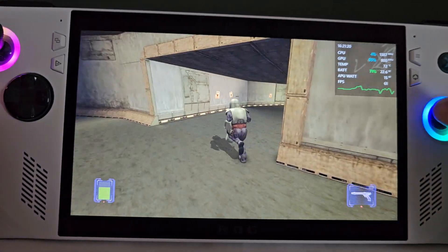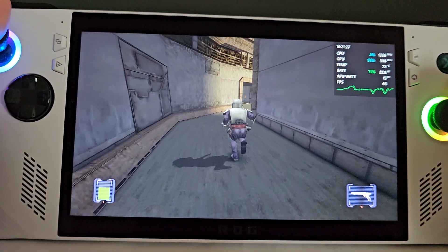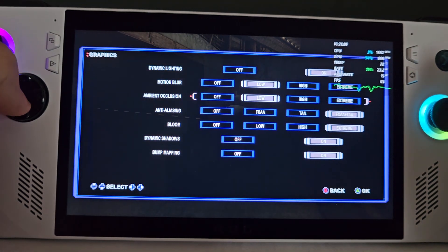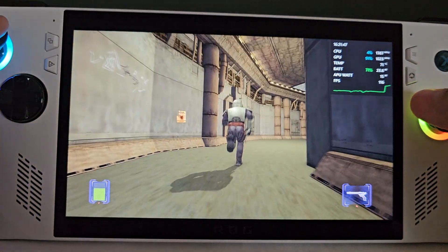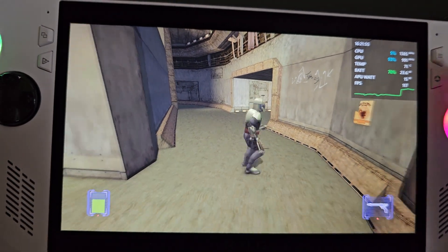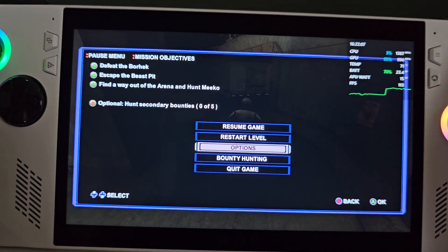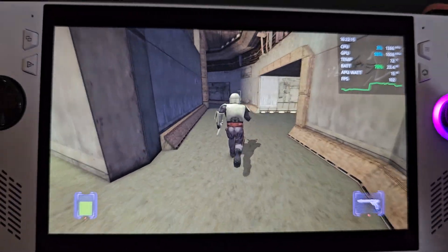I was expecting performance to be a bit better than this to be fair, it's not exactly the best. Let's check the settings — I bet it's ambient occlusion, let's try that. Yeah, ambient occlusion seems to be a bit of a resource hog even in this game, which is surprising. We're getting a lot better performance now but it doesn't look as nice. Let's try it with high ambient occlusion and see how we get on — that's a bit better. We'll keep it on high.